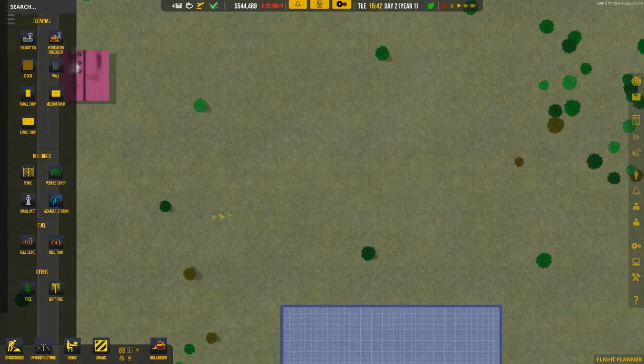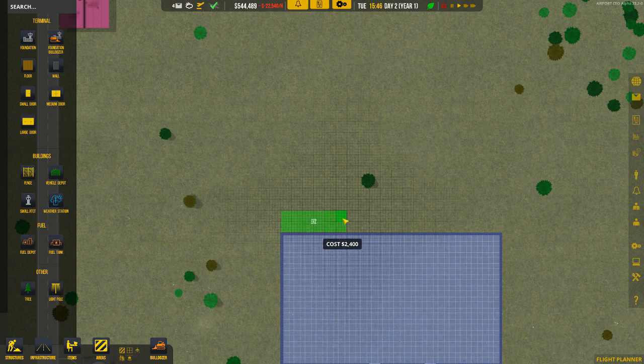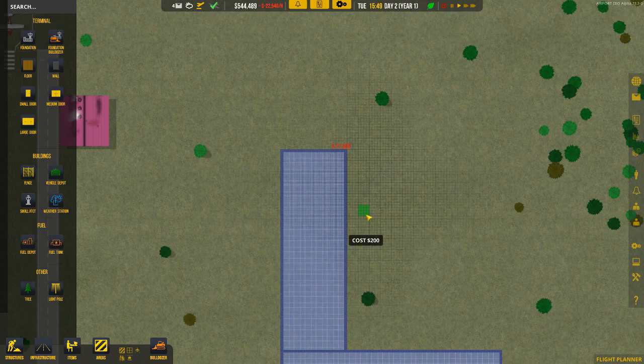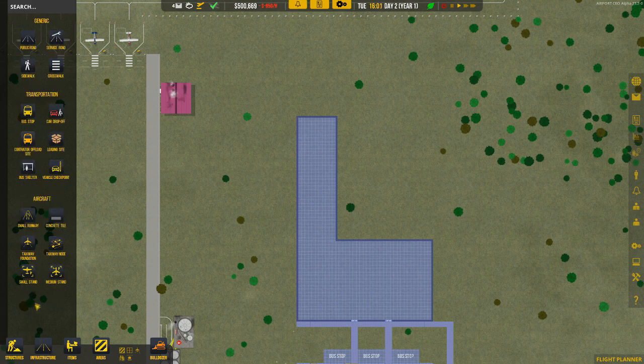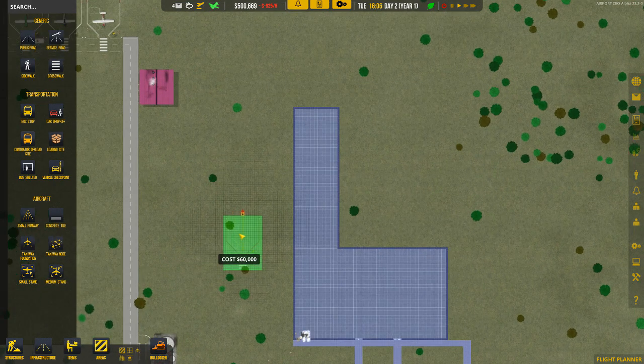Looking good with the foundations. I'm going to build another part of the foundation — this will show you how you can literally enhance and build up on the features. You can grab the wall and hold the control button to get rid of the existing wall in the building. It's creating the start of a small terminal. You always have to think about what your end picture is going to look like — I'm planning on having the small stands on this side.